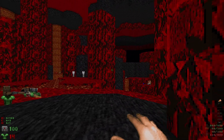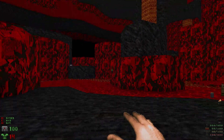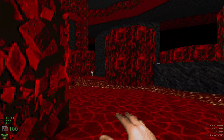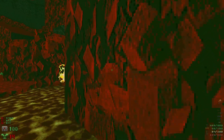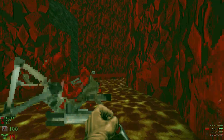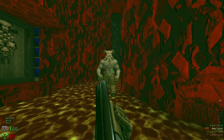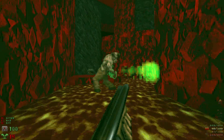We're descending down into hell — lots of lava, lots of red texture. There are a few mancubi over there but we're just gonna ignore them for now and head to the left. Let's grab one of the rad suits, then watch out for a couple of arachnotrons, and around the corner we've got ourselves a couple of hell knights.